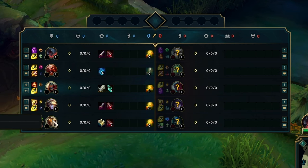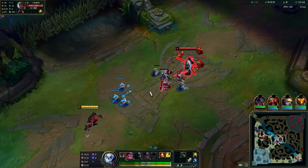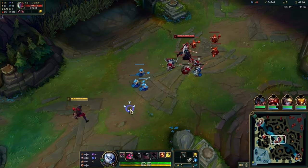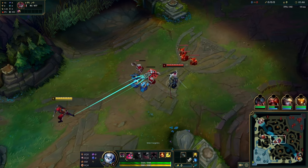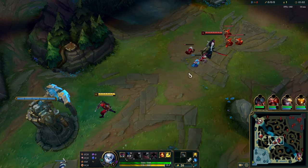Something to note against Yone in the new patch is Lethal Tempo is back. That means he can actually win a lot easier in 1v1. Especially early on, if you take longer trades you're going to lose. So it's even more important to not push the wave — especially if the wave ends up on his side, he can run you down very easily because he has Lethal Tempo.